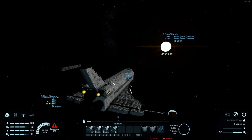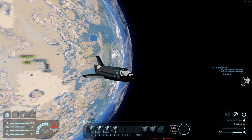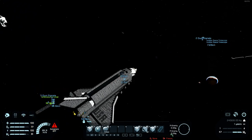Directly towards the sun, curiously. Now that we are in close to zero-g, we can switch to the second tab and open up our payload bay doors.